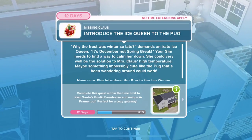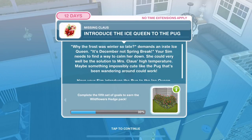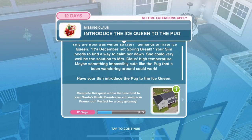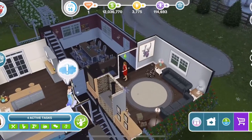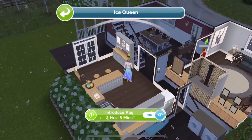We need to introduce the ice queen to the pug. 'Why was frost and winter so late?' demands an irate ice queen. 'It's December, not spring break.' Your Sim needs to find a way to calm her down — she could very well be the solution to Mrs Claus's high temperature. Maybe something impossibly cute like the pug that's been wandering around could work. Have your Sim introduce the pug to the ice queen — it's 2 hours 15 minutes.